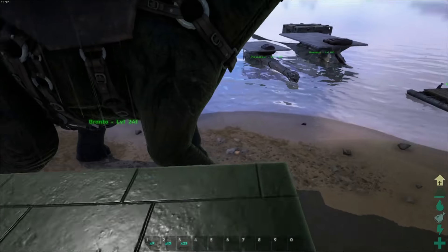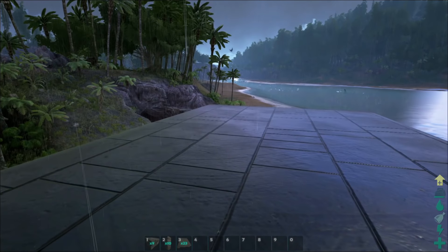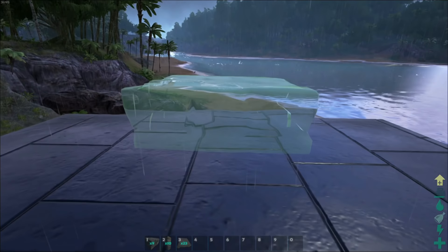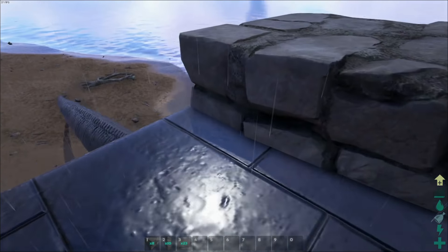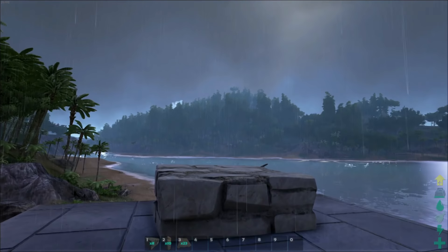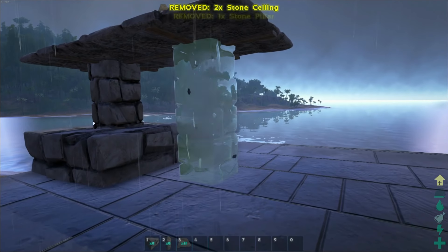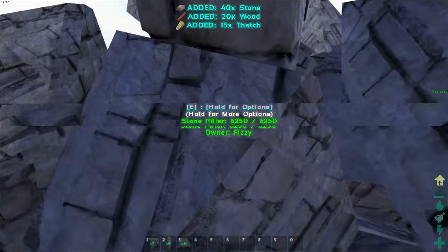Let's try a platform. Let's go Bronto for the biggest one for now — it works on all platform saddles. The cool thing about this technique is what you can actually do with it. Start with your foundation, place it down. Same thing again: make sure the pillar snaps to that, ceiling snaps to that, that to that, pillar like that, and then the foundation.